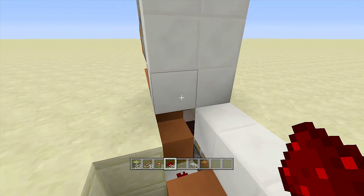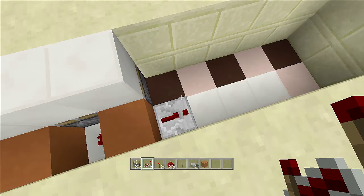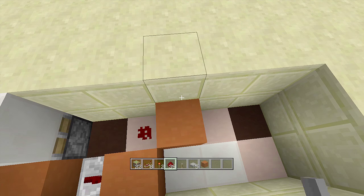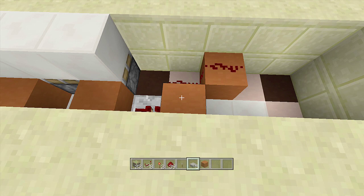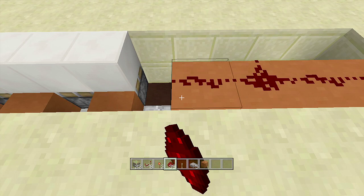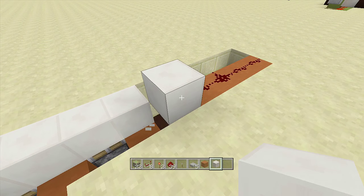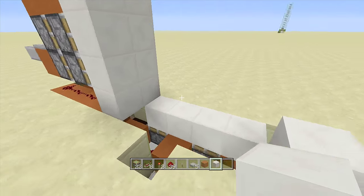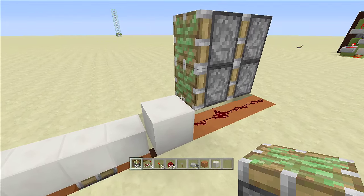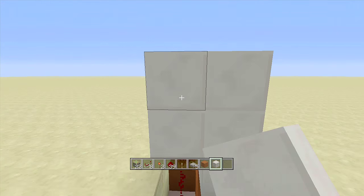Coming out of this block, place a repeater going this way on one tick delay, a block in front of your repeater, redstone dust next to the block, a block up from that with another piece of redstone dust, then place four blocks and four pieces of redstone dust along them. Place a block of choice in front of this redstone dust, then off the second piece of redstone dust place two sticky pistons facing outward, two more in front of them, then two more sticky pistons on this side. Fill in the entire wall with your blocks of choice.